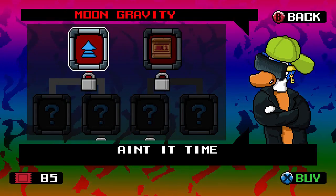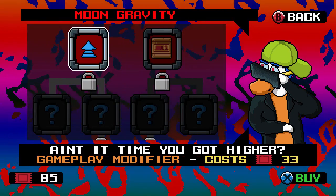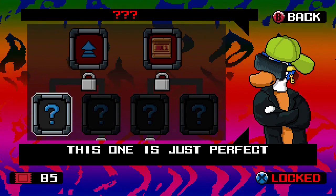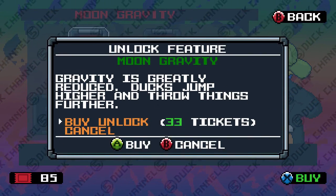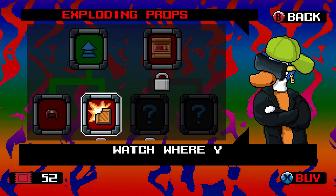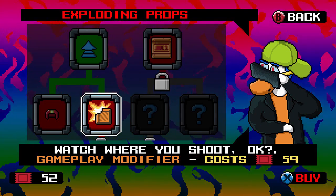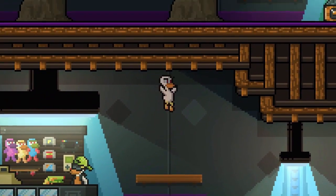I have tickets now. Some hats — I don't need hats. Gameplay modifier — sure. Oh cool, so you can buy cheat codes. That's cool. Let's get those two. So now we can jump higher.